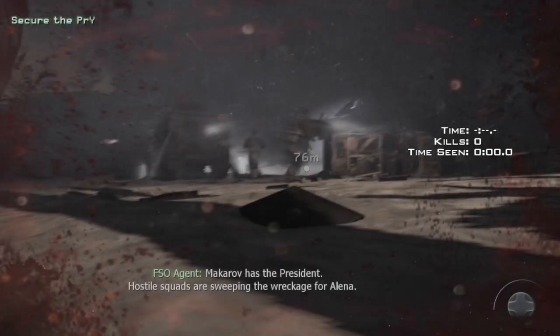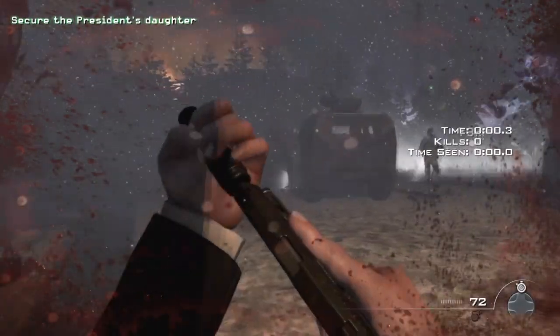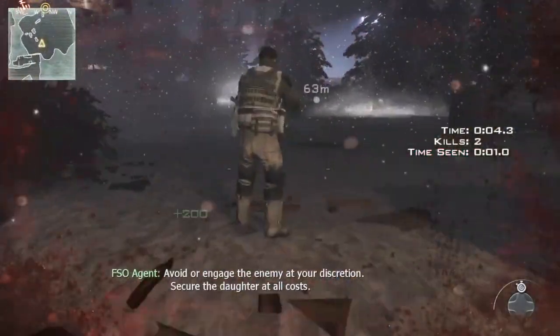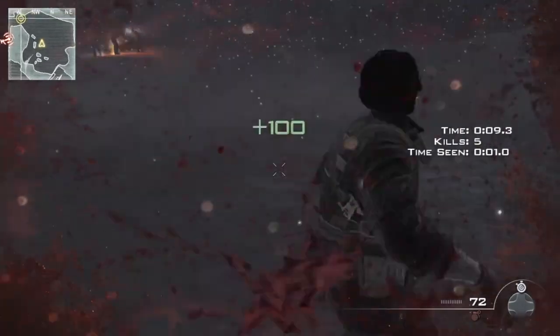Okay, so today we're doing Hostage Taker on veteran difficulty. The keys to doing this on veteran are using your tactical knife and shooting the two people that are required to shoot, because there's just not enough time to knife them. When the time comes, I'll let you know who you have to shoot.